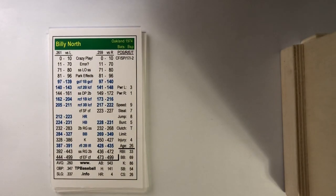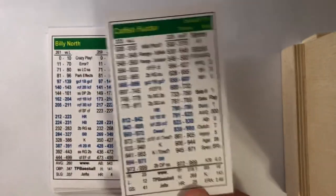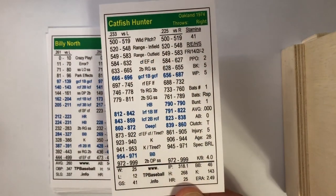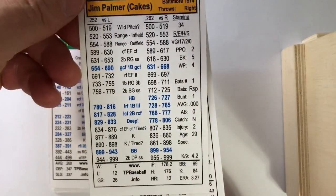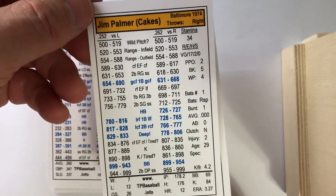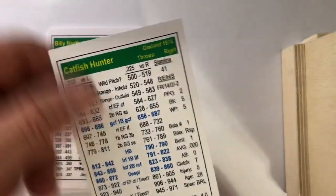The pitchers in the game: for the Oakland A's it's Catfish Hunter, 25 and 12 with 41 starts. For the Orioles it's Jim Palmer, 7 and 12 in an injury-plagued year with 26 starts, a 3.27 ERA, while Palmer's was 2.49.